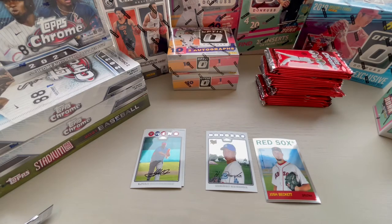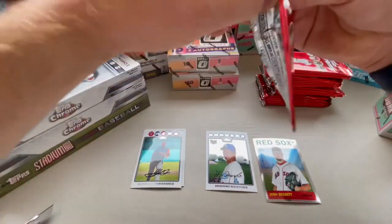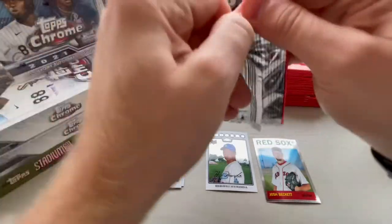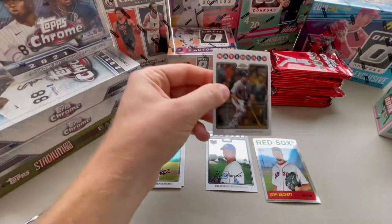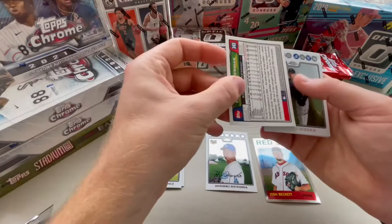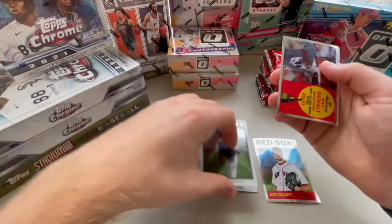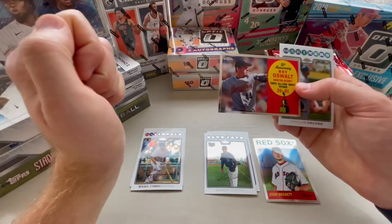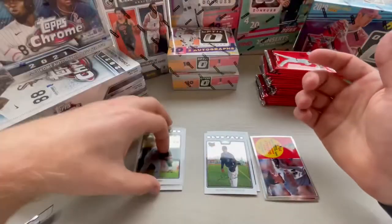Second pack. I love the vintage-looking bubbles at the top. Ryan Zimmerman. Randy Wells - rookie. Roy Oswalt - insert, all-star rookie pitcher, 2001, 50th anniversary. And then Adrian Beltre.